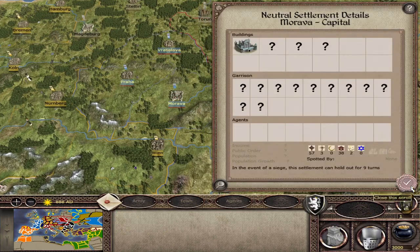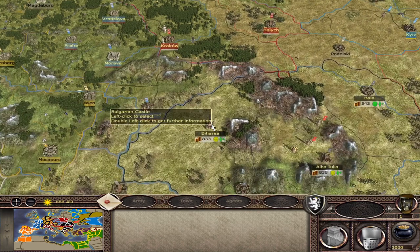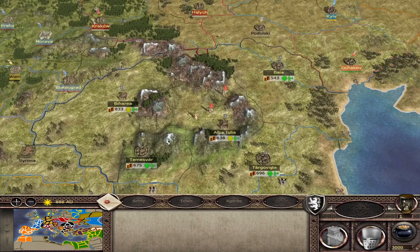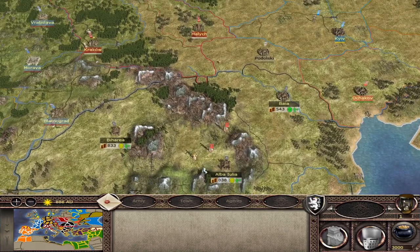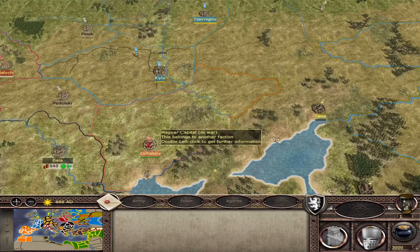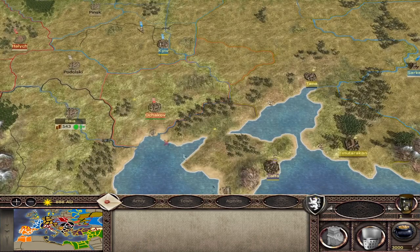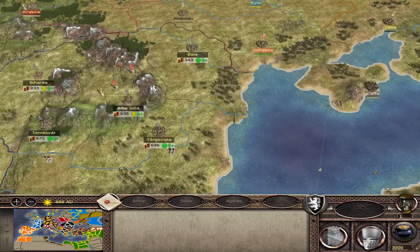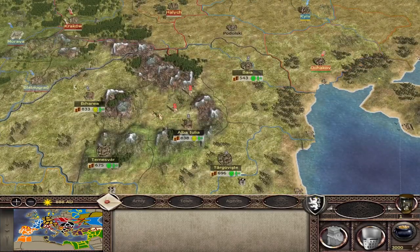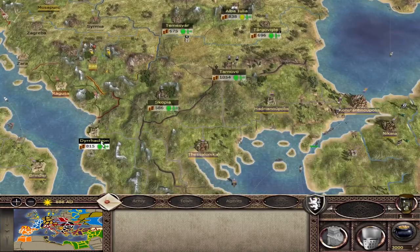You've got Greater Moravia, very cool to see them here. Bulgaria is quite large, but you've got the Hungarian horde — the Hungarians control a province north of Crimea and also have a couple of big stacks looking to take over a large chunk of Bulgarian territory.